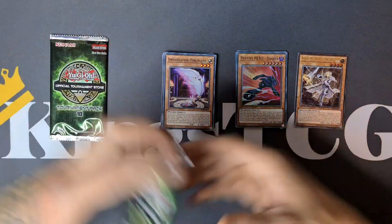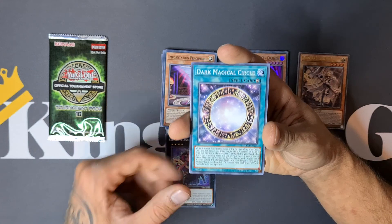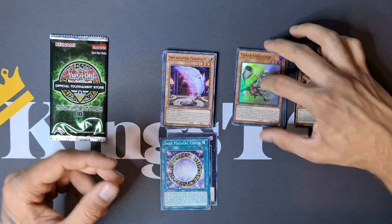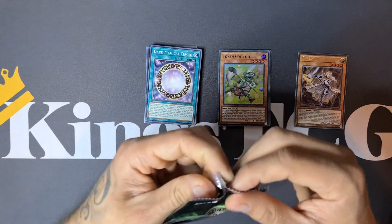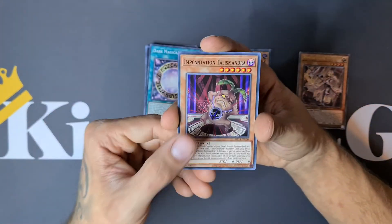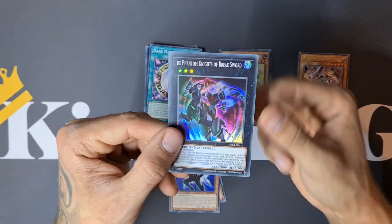We're not done yet — we still have two more packs to open. Can this opening get even more crazy? Ghost Rig, Angel of Mischief, Dark Magical Circle, and we have a Token Collector. Beautiful. So so happy with the Ultimate Rare. Last pack of the video — let's see if we can end with a banger. Incantation Talismandra, Destinero Celestial, and we have the Phantom Knights of Brakesword.